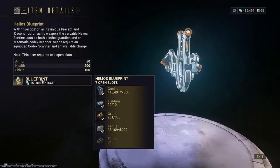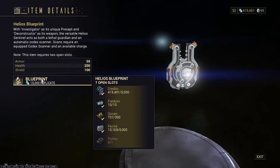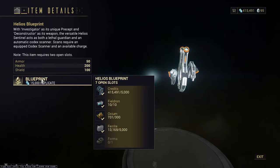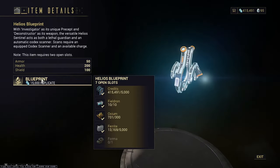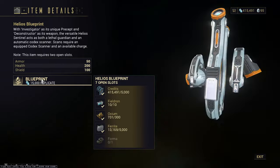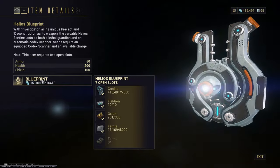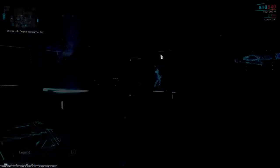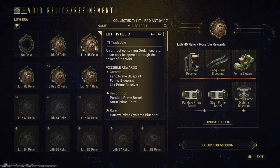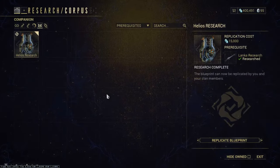Oxium you get from IO on Jupiter — it's a defense mission. There are also Fortuna Bounties where you can get Oxium as the reward; you only need to get like 200 per reward so it's really good. Ferrite you get from either Earth or the Void. Forma — you have to crack relics to get the blueprint for them, then craft them in your foundry. The relics are like Meso and other types that you do Fissure missions on.